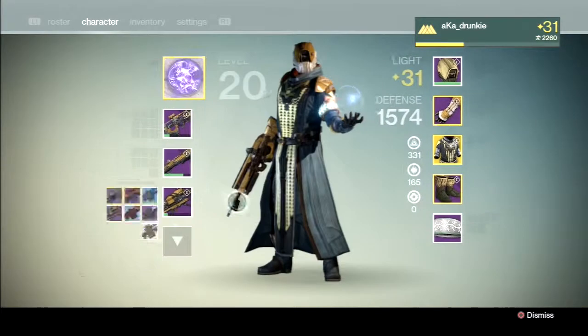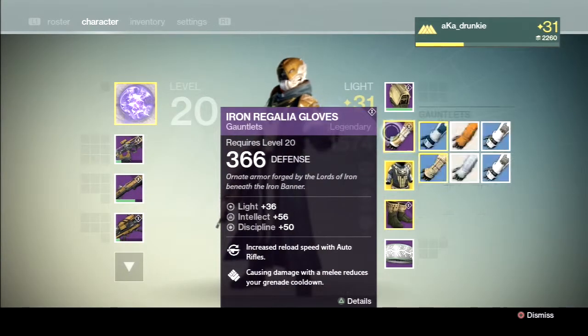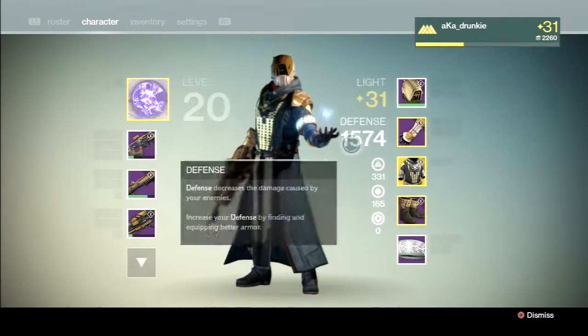I also picked up the Gauntlets that were for sale. This will help me get to 32, but I didn't want the boots because I prefer to have the Raid Boots, because those allow you to carry more ammo for heavy weapons — that's an awesome perk to have.